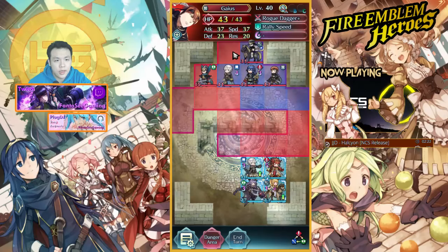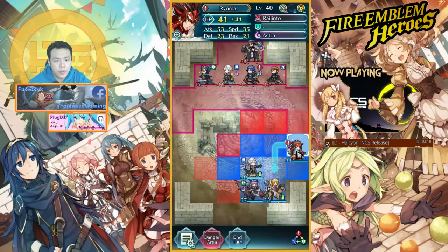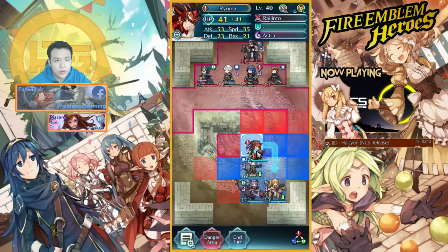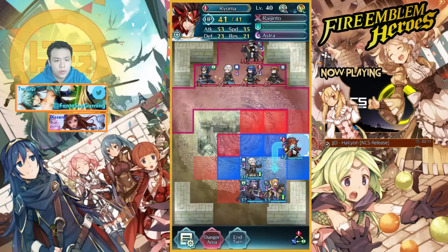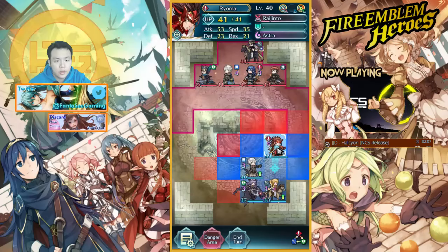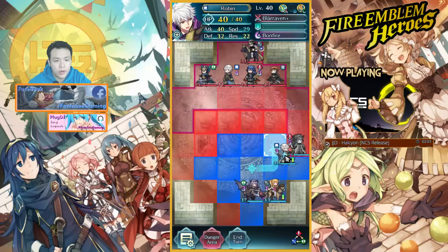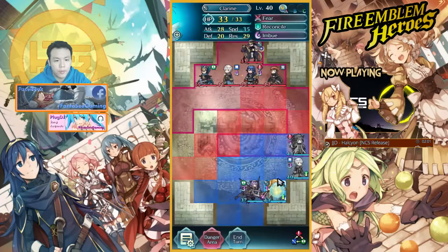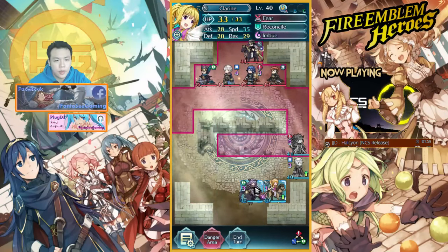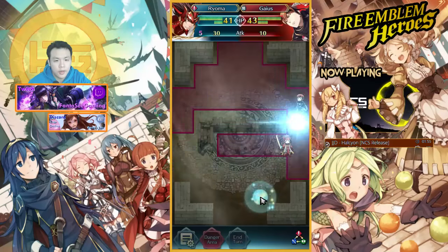She has no attack at all, so it's only this guy and he has pretty low defense — only 23. What I'm gonna do is basically put Ryoma here, put Robin here to buff his defense, and then we'll just park it like this. Oh, I forgot to turn off the animation.